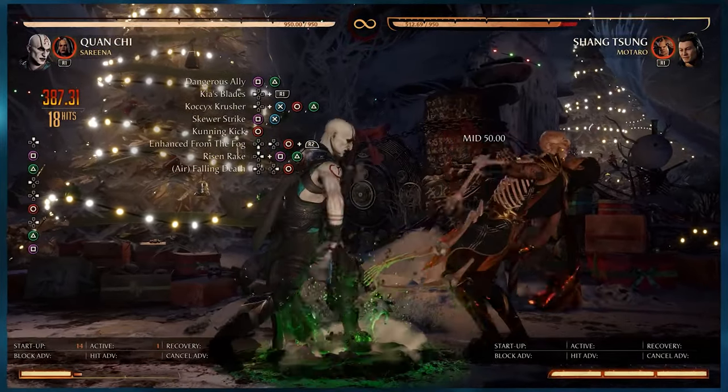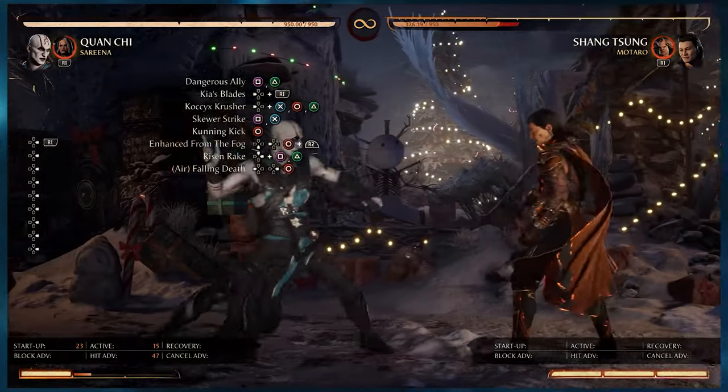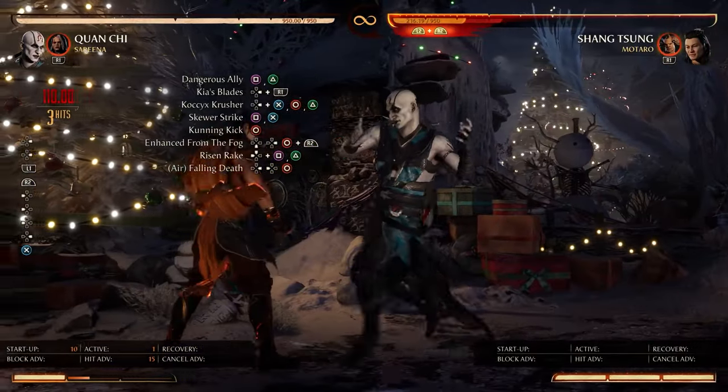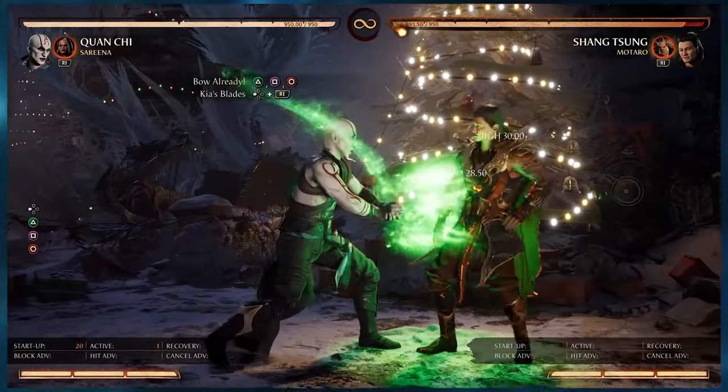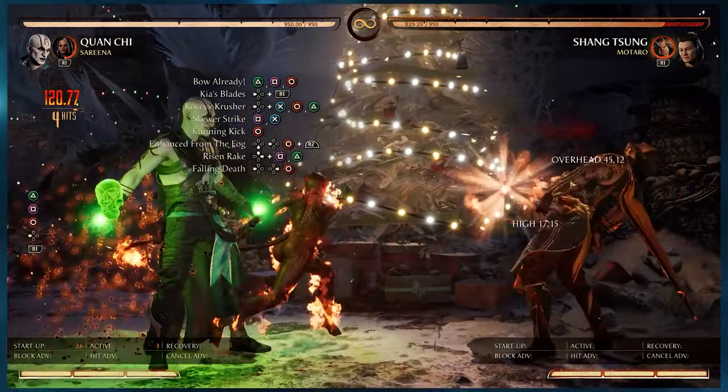And that's 38% with 2 bars — that is only our fastest startup. Our most damaging one would be the 2-1-4 string and then Kia's blades, and then we finish it off with the last part of the combo string I just showed you.